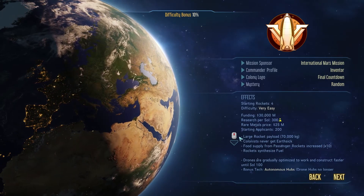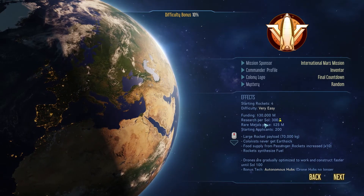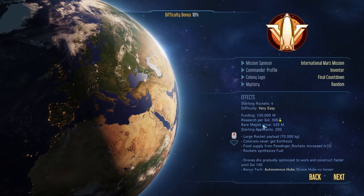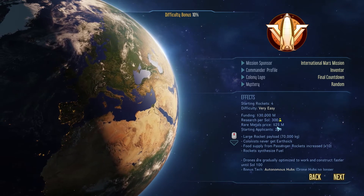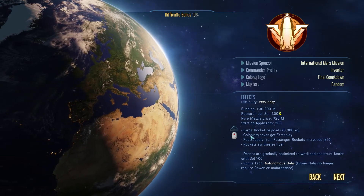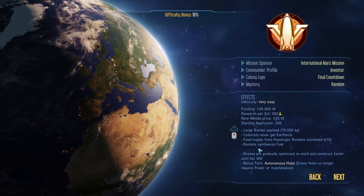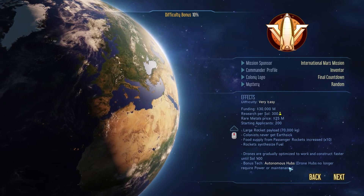We have a difficulty bonus of 10% right now. We're going to start with 30 billion dollars, 300 research per day, rare metals at 25 million dollars each, 200 starting applicants, a large rocket payload, colonists never get earth sick, food supply from passenger rockets increased by 10x, and our drones do better with an autonomous hub. Let's hop in.